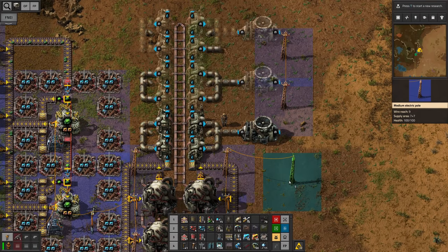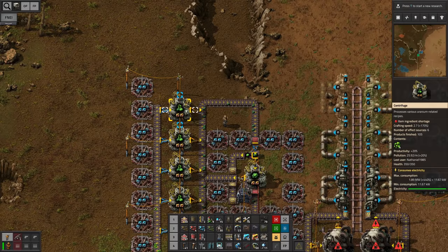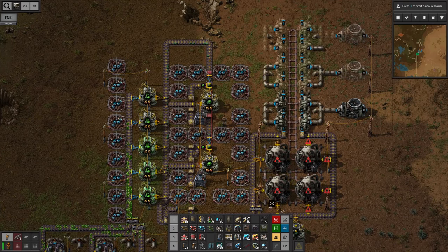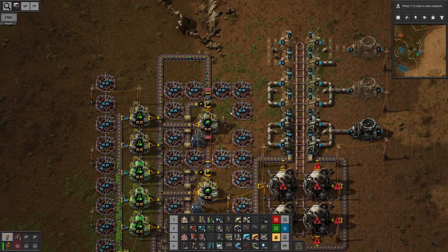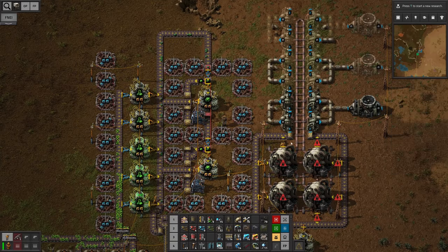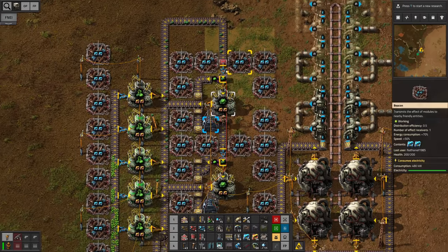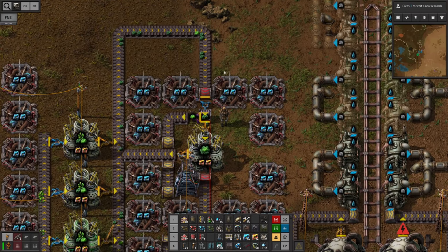And then of course we would also have to power all of these guys up. How far are we? 36. Let's take a few of these guys apart — we don't need them all anymore. 38 — we are almost there. Let me check the ratio very briefly: we are overproducing the bad uranium at the moment. We could continue and copy the setup once more over, or reduce the amount of machines. 38... 39... where is the 40th? Come on. Hallelujah! Finally!